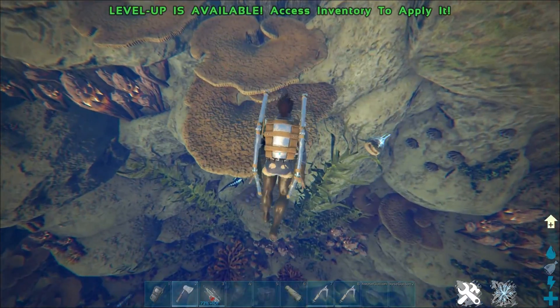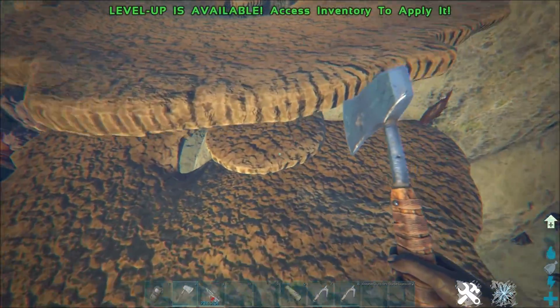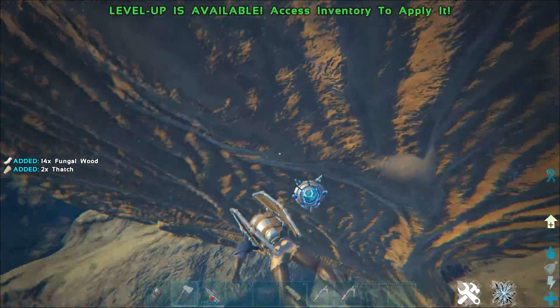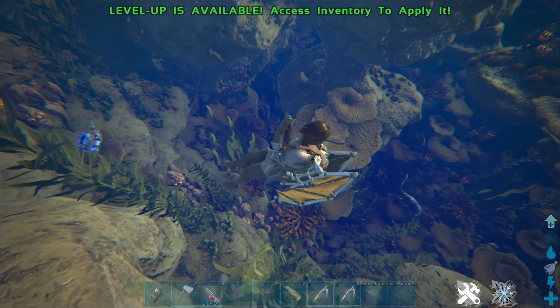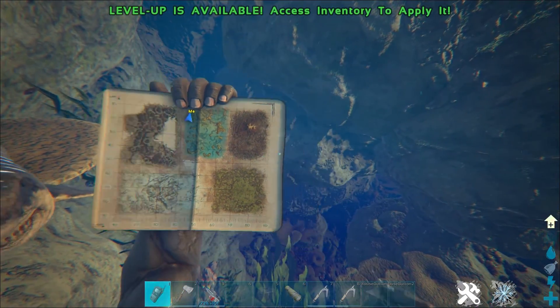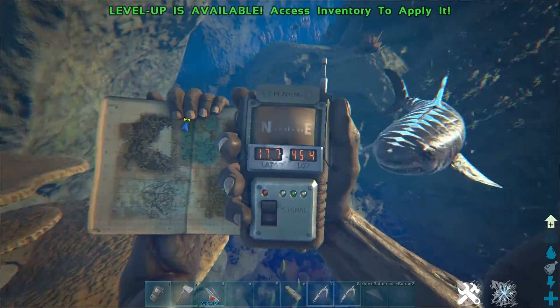As you can see here, they're all around in the ocean — these browny looking corals — and they're just about everywhere. This one big patch in a real big hole is here on the map: 17.7, 45.4.